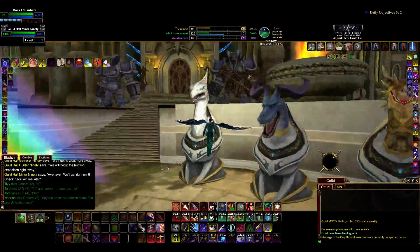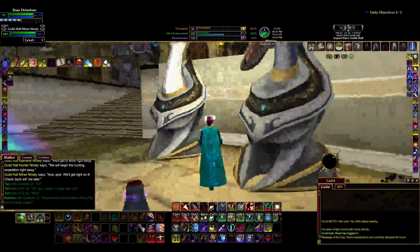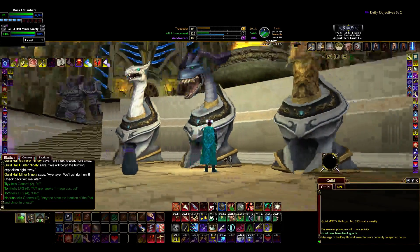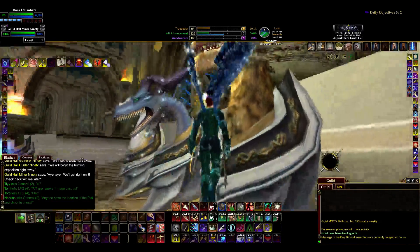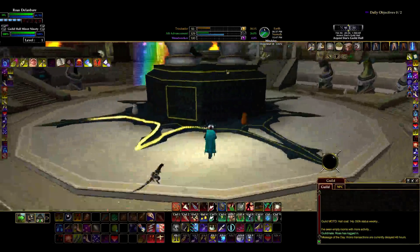Here we have a demented ostrich dragon — okay, she's a frost dragon, but seriously, she looks like a demented ostrich. And then we got Trachanon, who is just the dopiest dragon. I'd be a bad guy too if I looked like that. And then we have Darathar. He looks pretty cool. I like Darathar. He's an asshole, but I still like the way he looks. He's a sexy dragon, and he knows it.